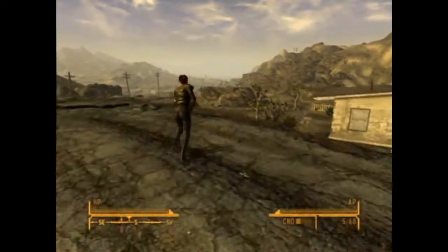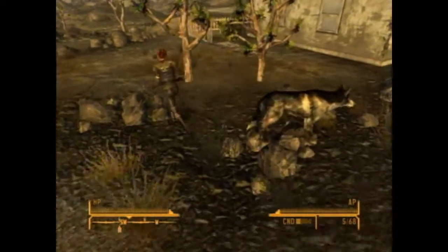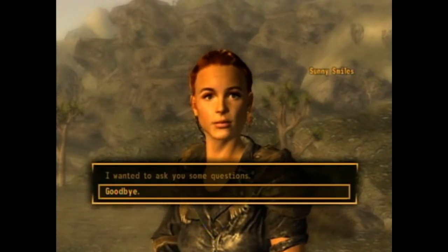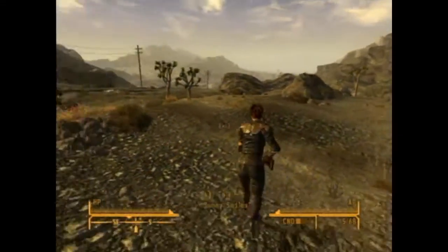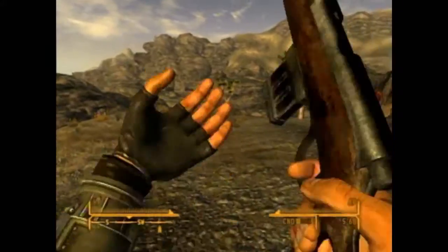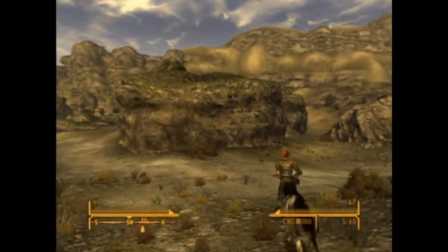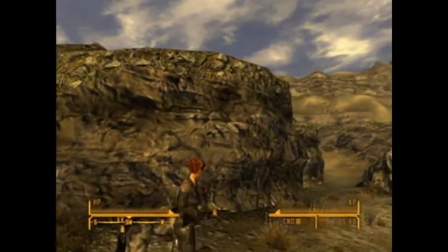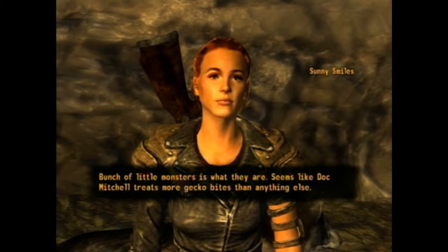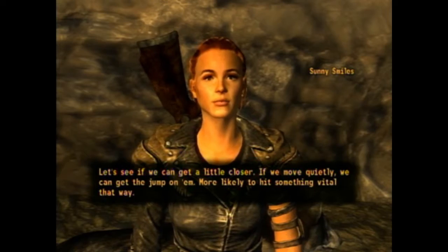So we're gonna shoot geckos, are we? Dumb dog - she's stupid for running into things. Come on, can I kill something? Your water supply is a long ways away. 'Hear that? We got some geckos to clear out - bunch of little monsters. Seems like Doc Mitchell treats more gecko bites than anything else. Let's get a little closer. If we move quietly, we can get the jump on them - more likely to hit something vital that way.'